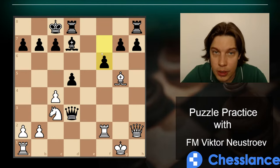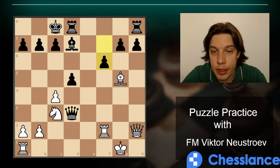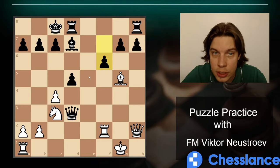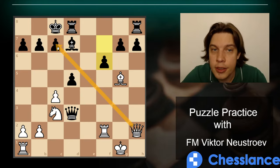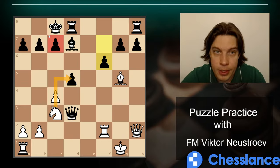In this position, it's white to move. Our bishop is under attack — that's an important factor. The queen is attacking c7, so can we attack c7 with something else? Options like Knight b5 and Knight d5 exist. Knight b5 seems attractive but the bishop captures on b5, so Knight d5 is the solution, threatening to take on c7.